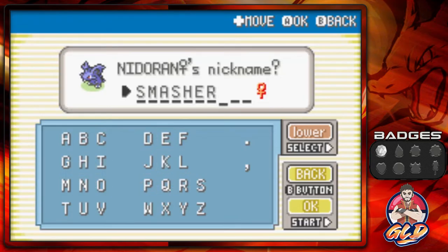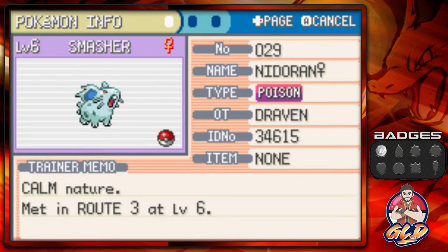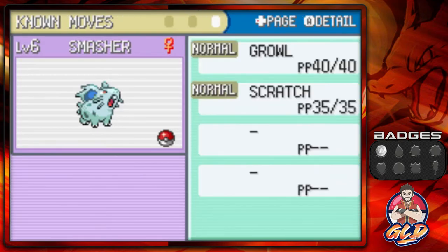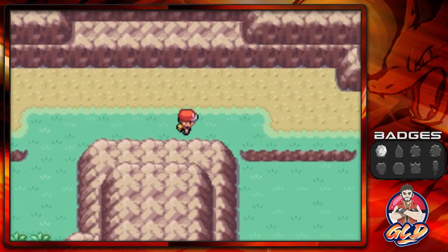Let's take a look at Smasher. I also captured a Jigglypuff off-screen. Smasher the Nidoran Female has a Calm nature, which raises Special Defense but lowers physical Attack — probably bad luck. Its ability is Poison Point, which poisons a pokemon on contact. It has Growl and Scratch, and will learn some pretty good moves afterwards.